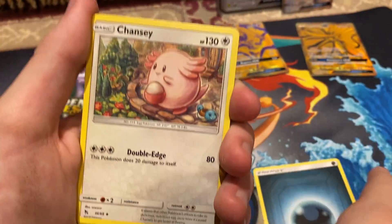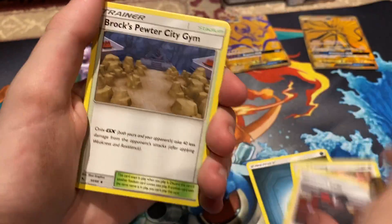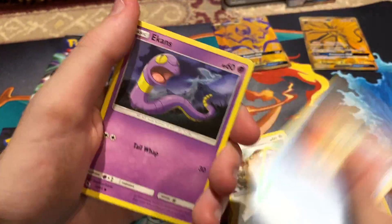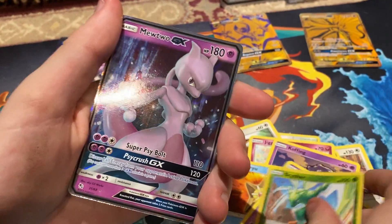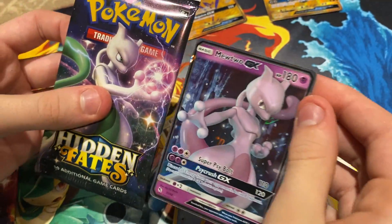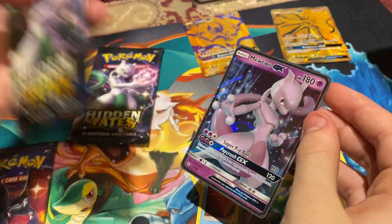Oh, I saw a little shimmer! Chancey. Giovanni. Brock's Gym. Eevee. Jigglypuff. Staryu. Oh, Mewtwo GX! So I got it from a shiny pack — this isn't the normal one, this is the shiny version.